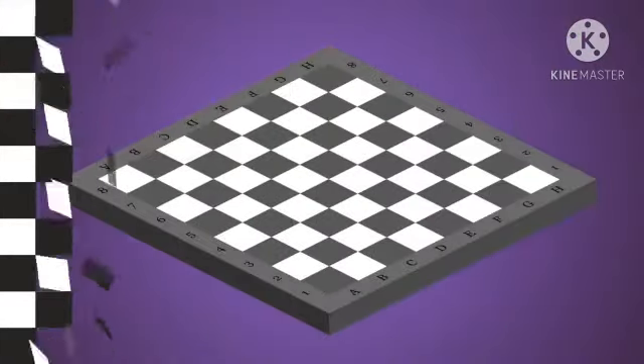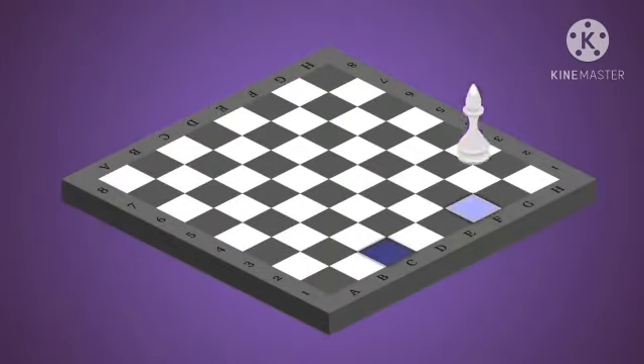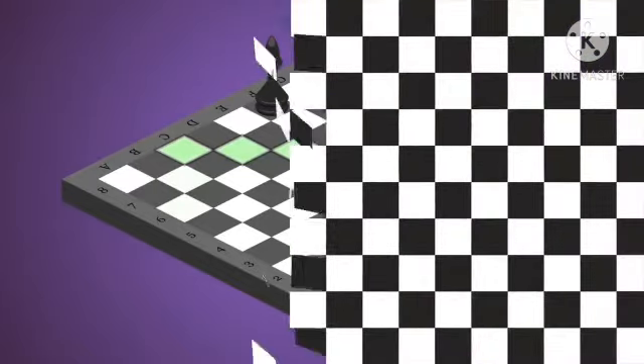The next piece I am going to introduce to you is a bishop. Bishop is placed at C1 and F1 for white, and C8 and F8 for black. It moves diagonally any number of squares. It can move back and forth diagonally. It captures a piece which is on its diagonal path.